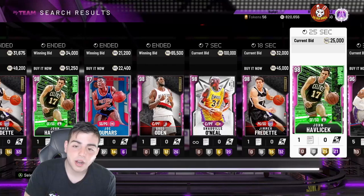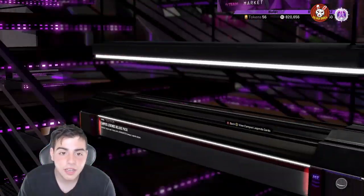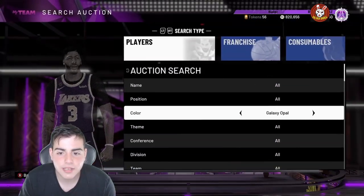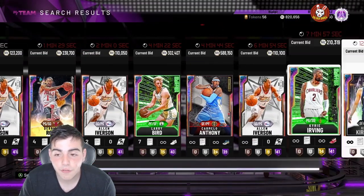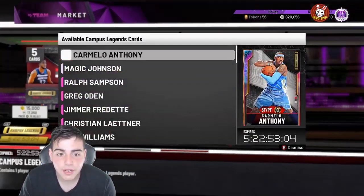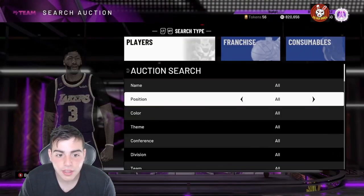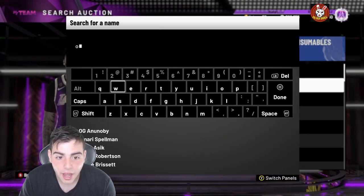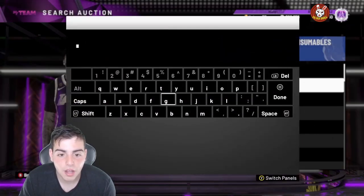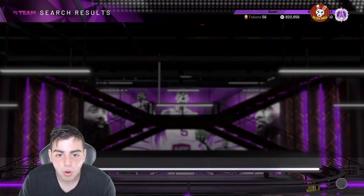Tracy McGrady is really expensive. Let me know in the comments what cards you want me to cover. In my opinion, since these cards are out for five more days, I think prices will drop a lot — except for Melo and Magic. Melo is up to 588K, he was at 440K yesterday, and Magic is probably going to hit 500K MT. Their prices will probably rise. But Ralph, Odin, and Jimmer — since they have much less rarity — will go down in price.